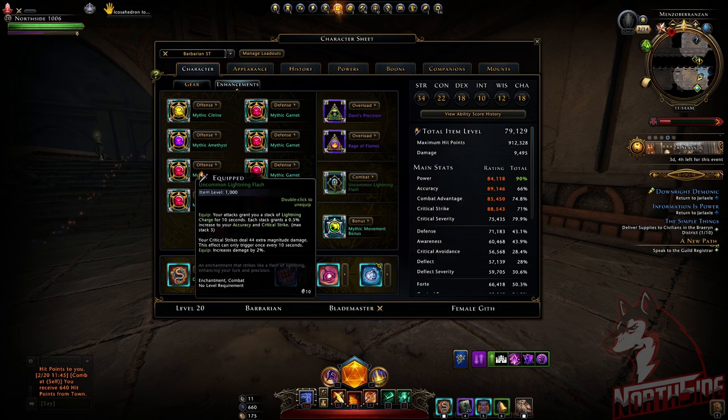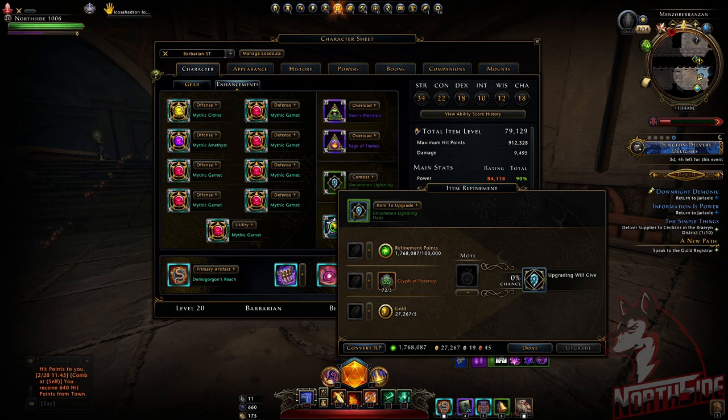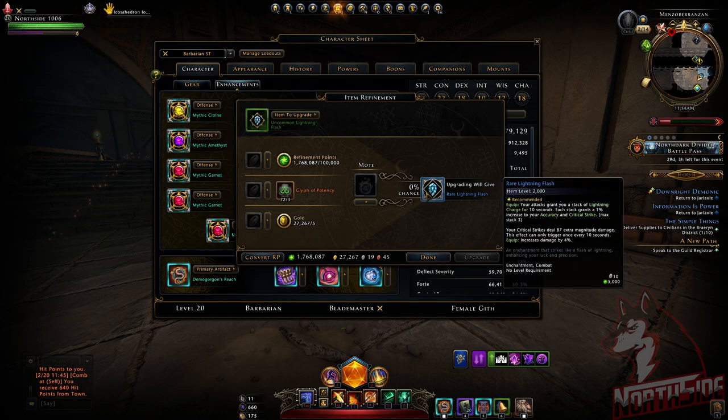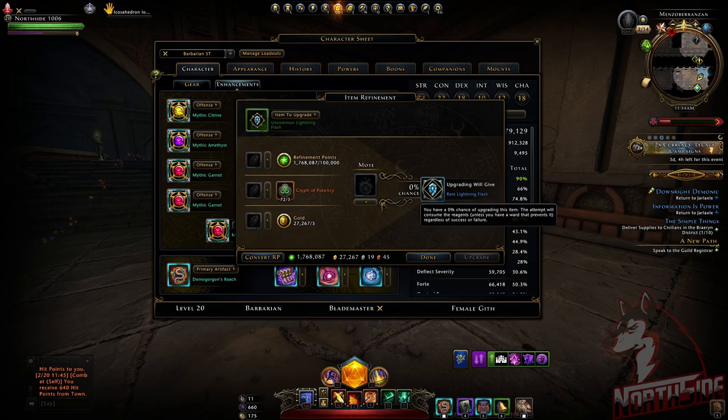Here is the uncommon Lightning Flash. It's not bound, so you can unbind it and sell it. You're going to need refinement points, Glyph Potency, and gold to upgrade it to rare. At rare, the critical strike deals 87 extra magnitude damage.